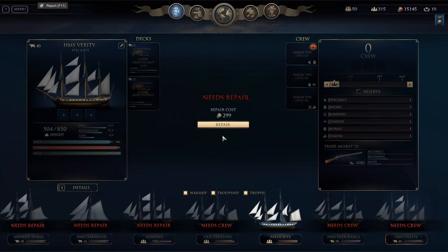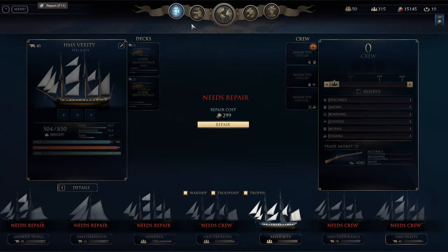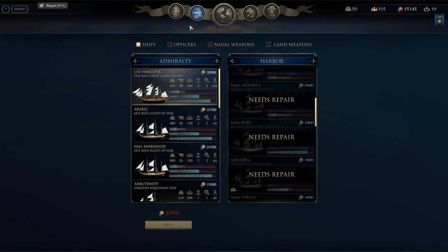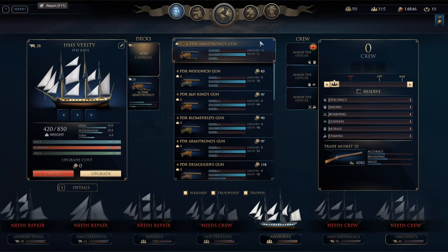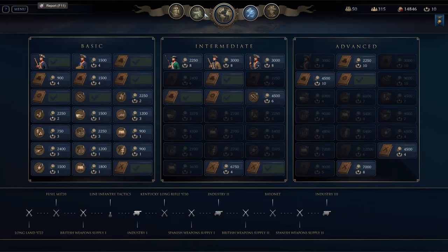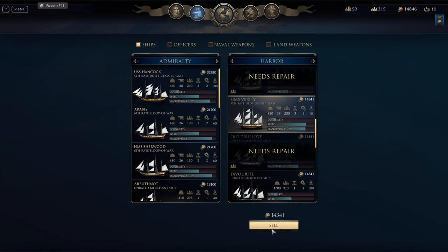And there's a reason why — I need money. Just look at how much money I have. So I want to sell... which ship did we add? The Verity, HMS Verity. Oh yeah, needs repair first. And while we're here, let's unmount all the cannons. So, HMS Verity — 14k.